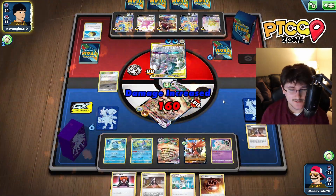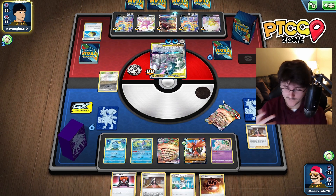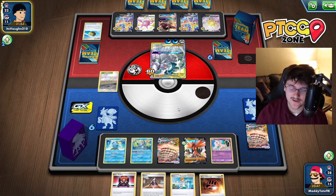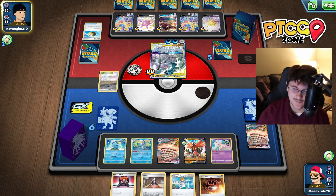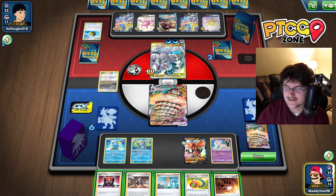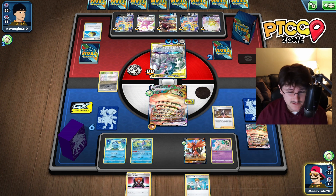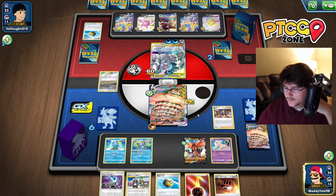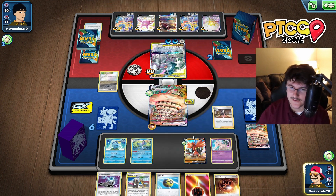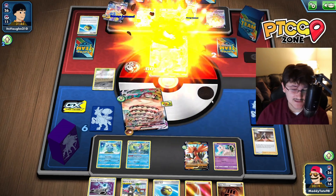He's going to go ahead and just KO us, and now he's just one Boss's Orders away from winning the game. He's also taking four Prize Cards here, so it's extremely unlikely that he doesn't get it. We top deck Telescopic Sight - just one turn too late, unfortunately. We probably have to Marnie here and hope that he does not draw the Boss's Orders card. We're kind of stuck in a position where we have to just go ahead and Sand Pulse. We're spreading damage nicely - if we could have set this up a turn or two earlier, would have been ideal.